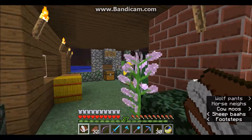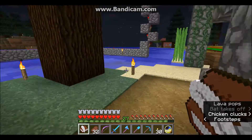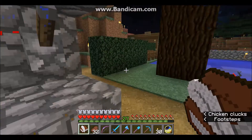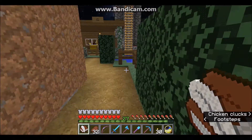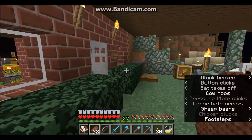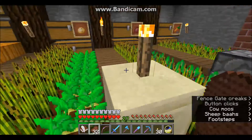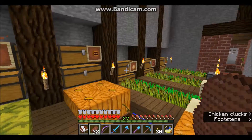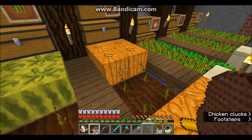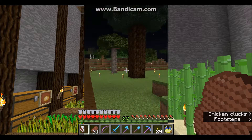So, pumpkin farm, melon farm, cocoa farm, iron farm, and based on space remaining I may also do an industrial super smelter — I'd do that inside the base. I'm going to run in and show you quickly where I'd put that. I'd tear out all this farm area and put the super smelter in here, but I'd leave the logs because they look cool. Though I don't even know if I'm actually going to do that, so we'll see.